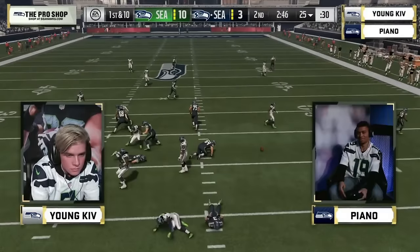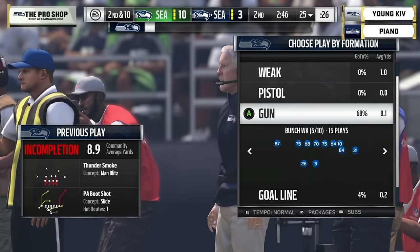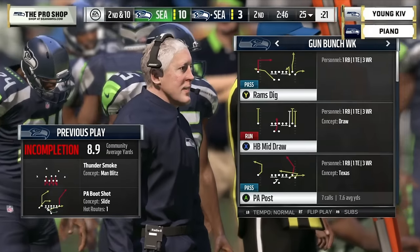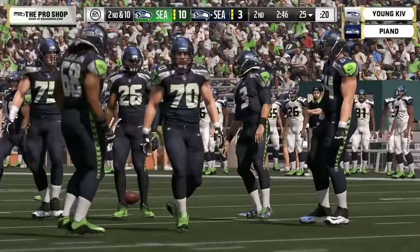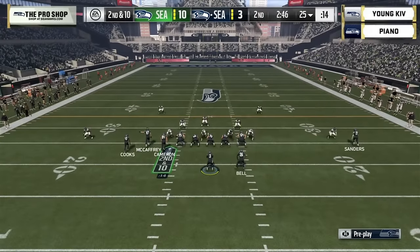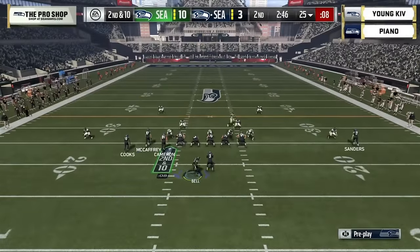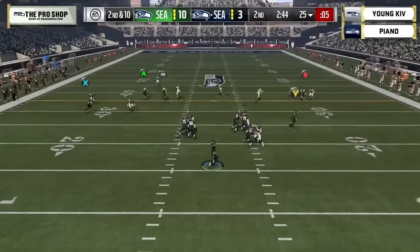Russell Wilson hit as he's throwing — incomplete pass, almost a sack for Kev. Kev talked about his weaknesses: defending the blitz and getting stops on defense. So far so good. I want to give props to Piano on that last drive, holding Kev to a field goal. Young Kev is obviously ranked number one in this tournament — the top seed for a reason — but Piano does a great job stopping him.